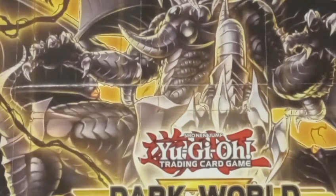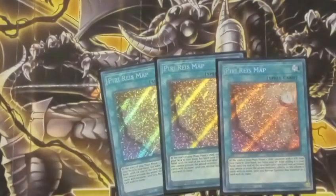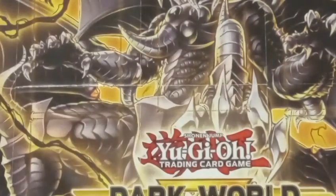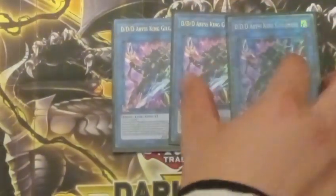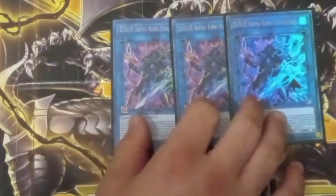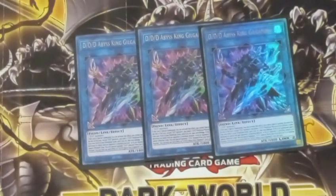Usually the deck is also accompanied with a bunch of hand traps and other cards — for example, Piri Reis Map, which can get you a monster with 0 attack from your deck to your hand, and you can't use any effects from a card with that name until you normal summon that card. Some people also play Small World. For the extra deck, generally play three copies of Abyssic Gilgamesh. You can get away with playing two, but I would not recommend it — it can really hurt the deck's ability to do some combos.